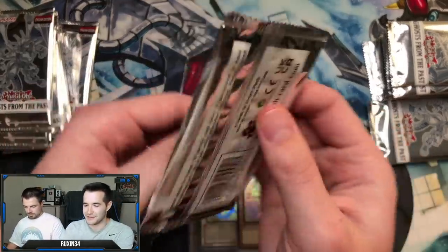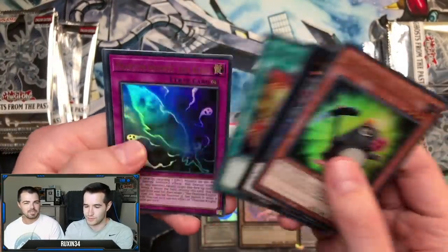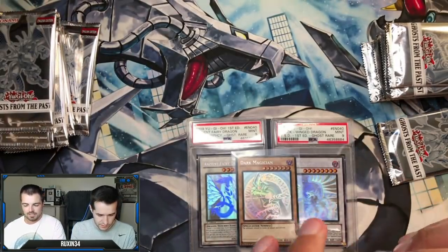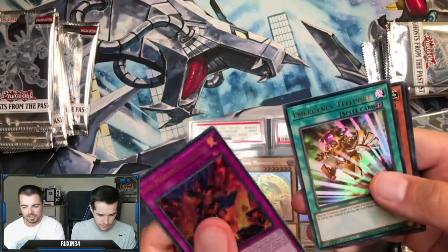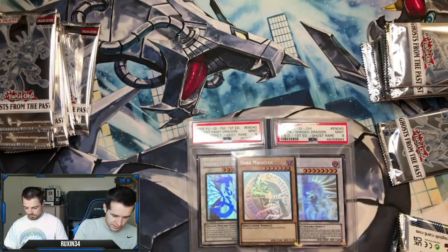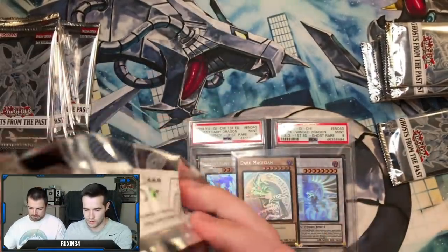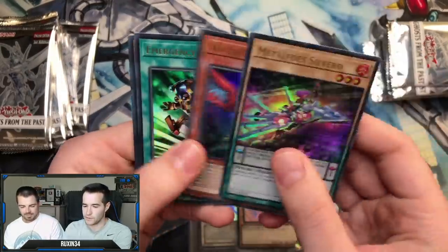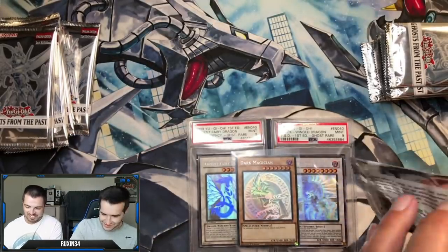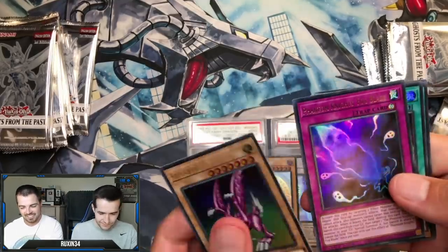Emergency Teleport - I pulled that. There are many three or four or five dollar cards we've probably missed. Mega Monarch - maybe you pulled it. Alright, there's an Emergency Teleport - get used to these good cards. Ghost rare Emergency Teleport, there we go, and a Ryle. The Dark Magician looks great from this angle - you get it PSA 10 from this angle, that's all that matters. It's an angled 10.